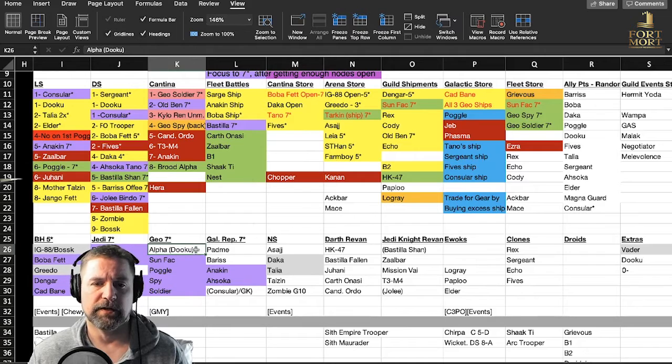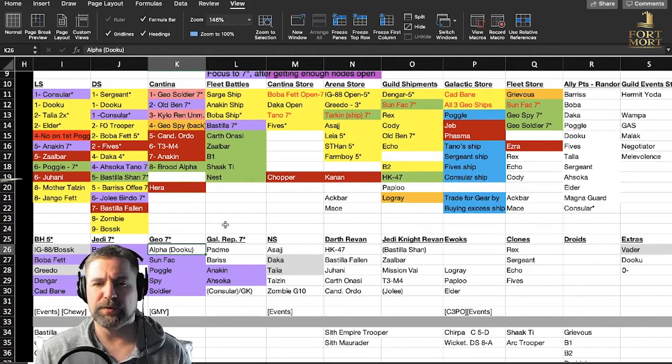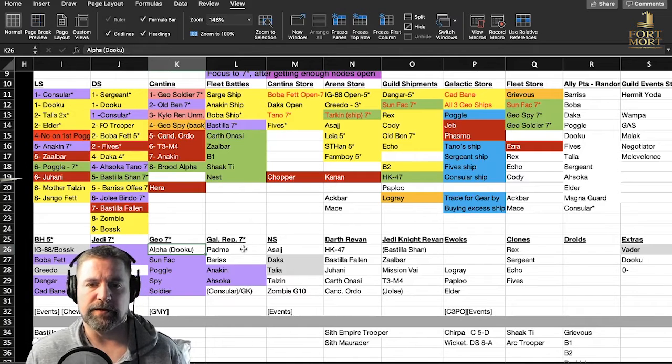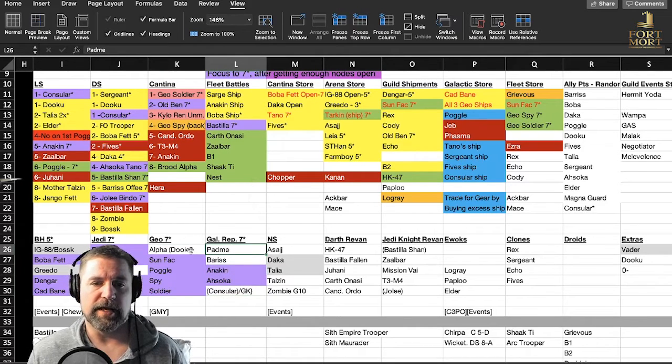Geos — I'm going to work on getting Hound's Tooth. I originally was working on Dooku but then I kind of went away from him. I'm actually working on Asajj — Asajj and the Nightsisters are needed in three major events. So I opened up Daka, Asajj, and Talia so they can handle those events, and then I'll slowly work on Zombie and Mother Talzin.